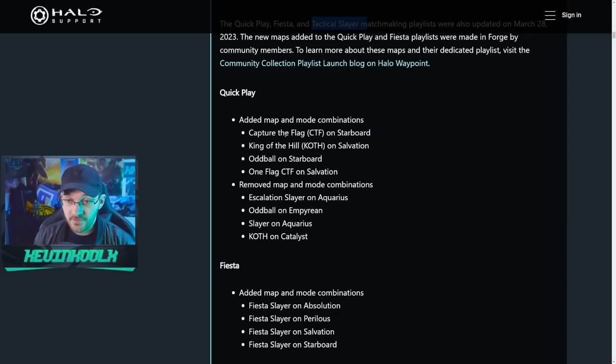But it also came with some removals. The additions include Capture the Flag on Starboard — that midship remake, which looks amazing — King of the Hill on Salvation, Oddball on Starboard, and One Flag CTF on Salvation. They also removed Escalation Slayer on Aquarius, Oddball on Hyperion, Slayer on Aquarius, and King of the Hill on Catalyst.